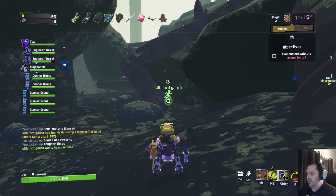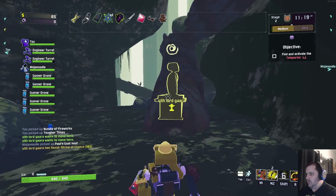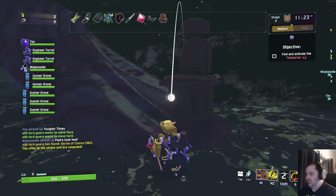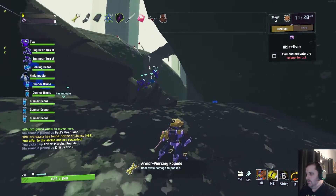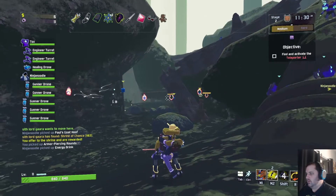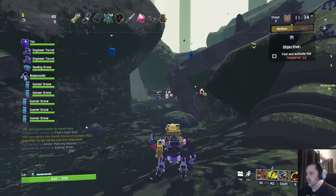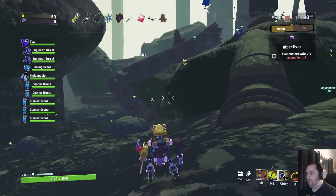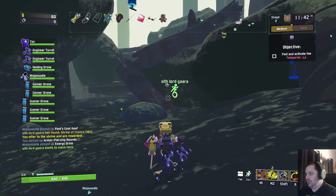Shrine of chance. Holy shit, it actually gave me an item right away. Oh, I got more armor-piercing rounds. Cool. So I got the goat hoof and a sprint faster. Beautiful. I still don't sprint. I was so used to sprinting automatically from the commando that it's weird that I don't.